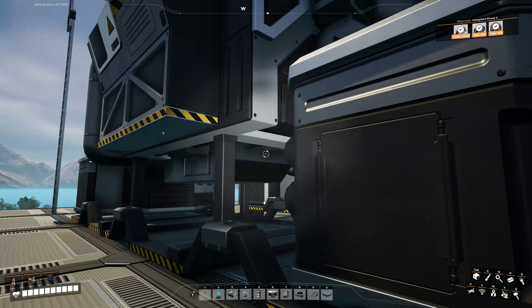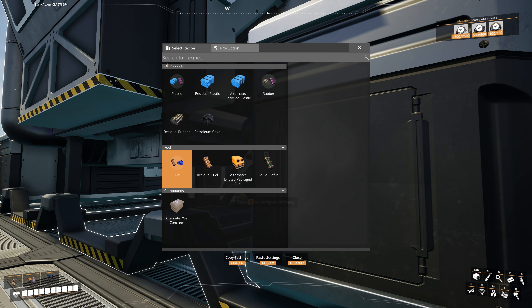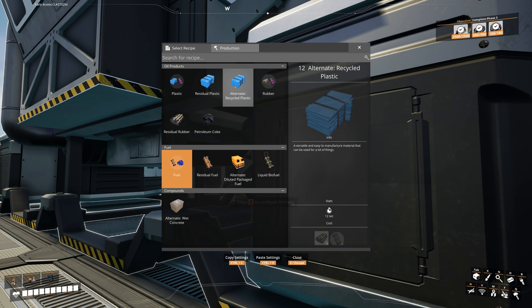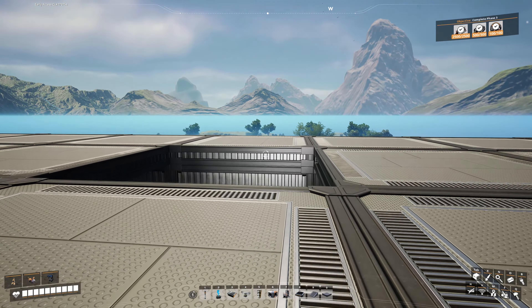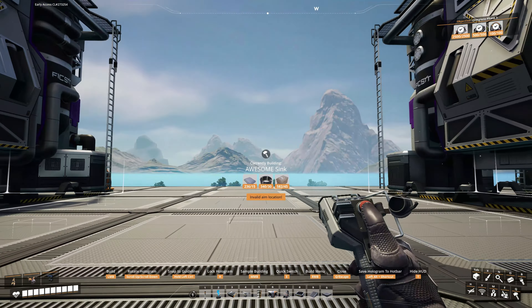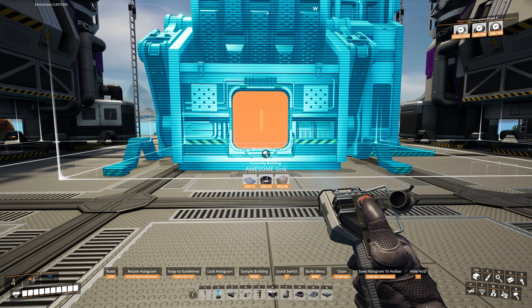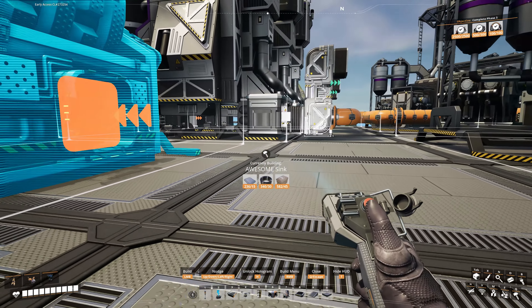Now we have to deal with the polymer resin our refineries are making — about 30 per minute out of each one, which is 90 per side and 180 total. There are recipes to turn resin into plastic or rubber, but we don't actually need either right now. So I'm just going to throw in a sink — I'll go into special, grab an awesome sink, and place it right here in the middle between all of our refineries.